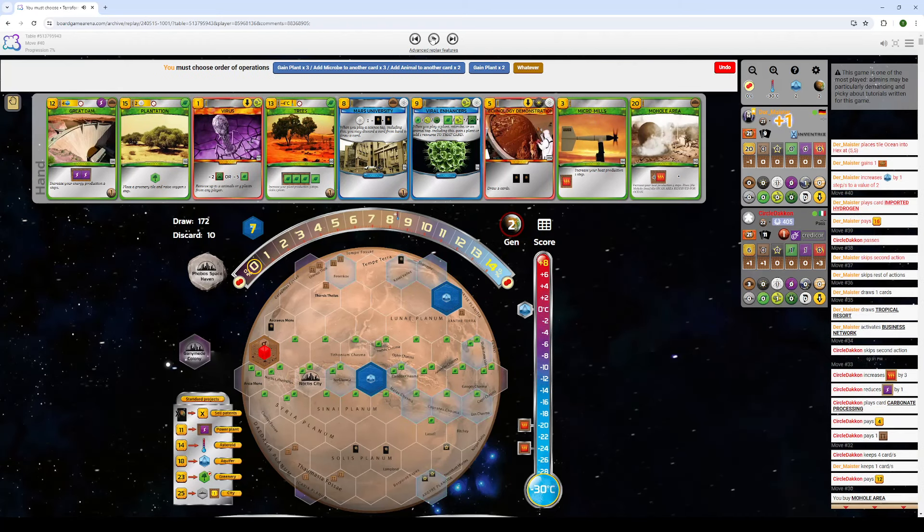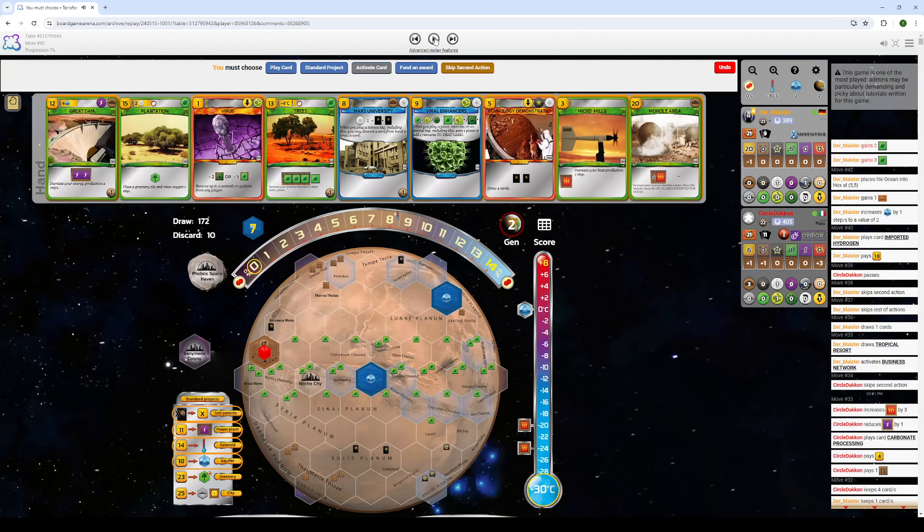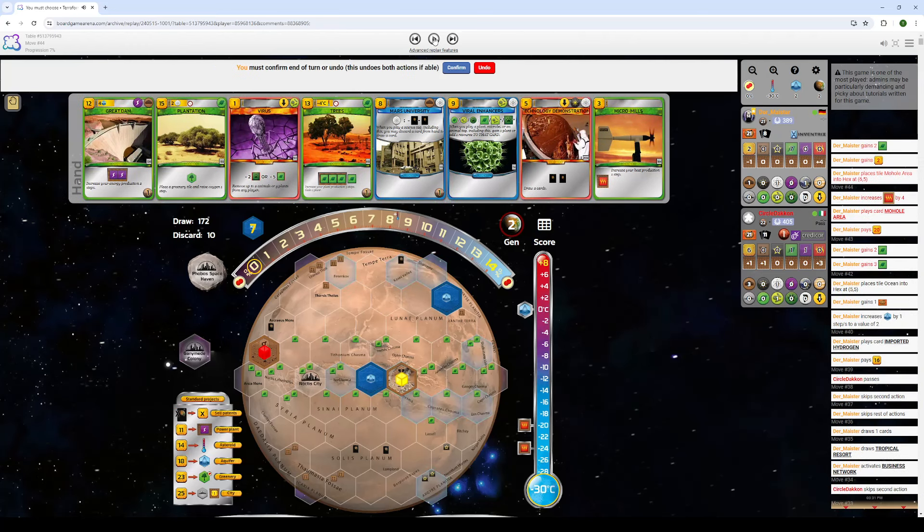We draw and we're not wanting to spend our heat with Tropos. They pass, and we play Imported Hydrogen — I don't like that. I think what he's trying to do is get five plants with Imported Hydrogen and then Molehole Area next to that to get seven plants, then convert. But we're missing out on the Mars U value. If it were me I would just play Molehole Area this generation. Instead we're kind of forcing ourselves into drastic action, and now we'll have to open with Viral Enhancers convert, missing out on the Mars U value.